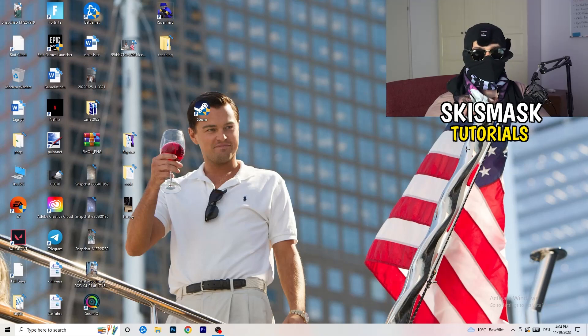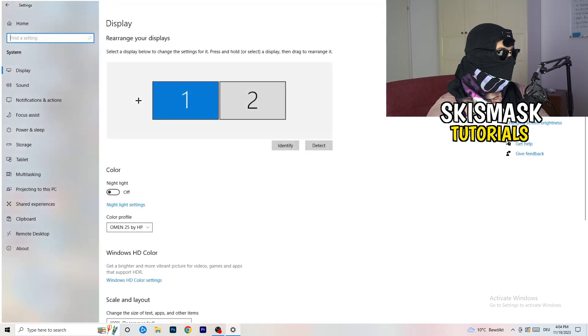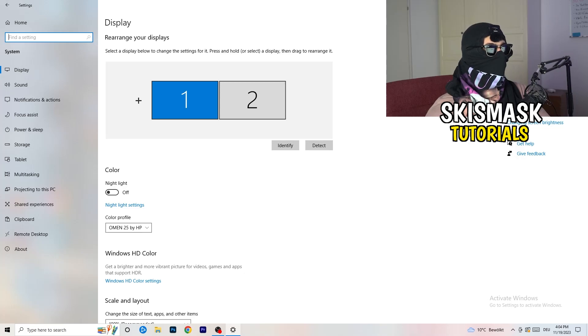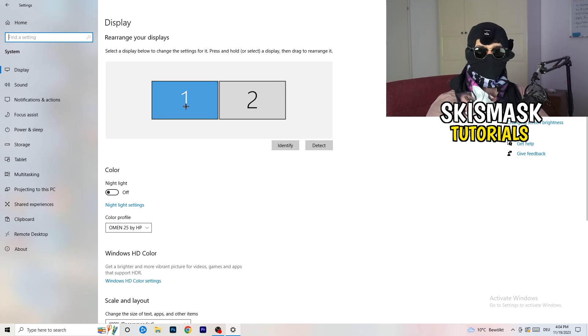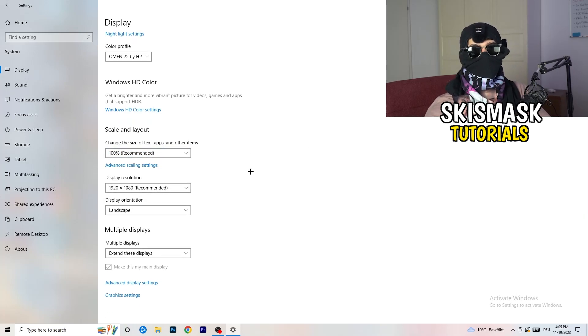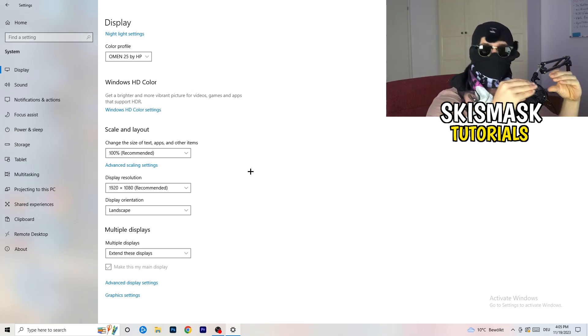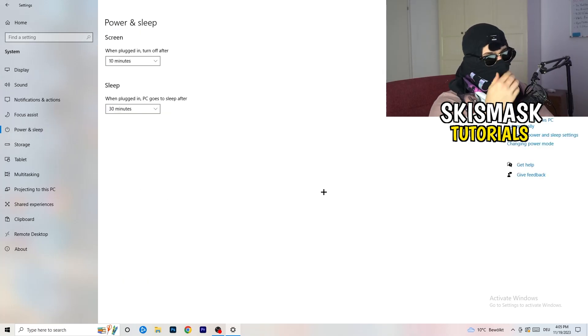Next, open Settings again — press your Windows key and click Settings. Go to System. Identify which monitor is your main one if you have multiple. Once identified, scroll down to Scale and Layout. Change the size of text, apps, and other items to 100% as recommended. The display resolution is really important — it should match your in-game resolution. If your in-game resolution is 1920x1080, set your monitor's display resolution to match, or change your in-game resolution to match your monitor.